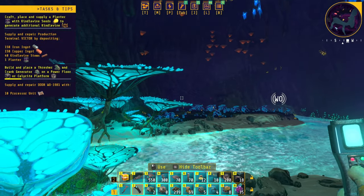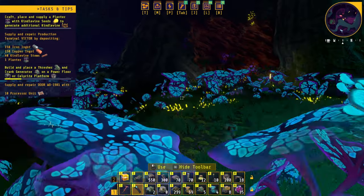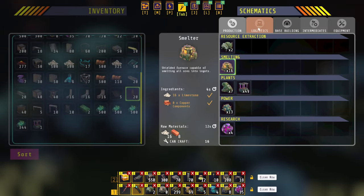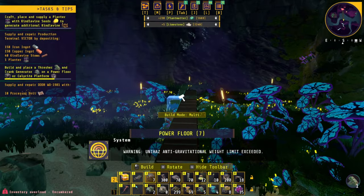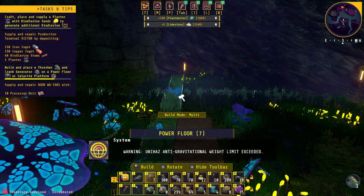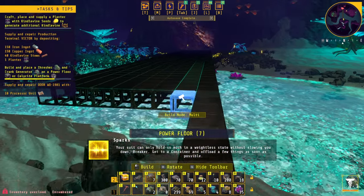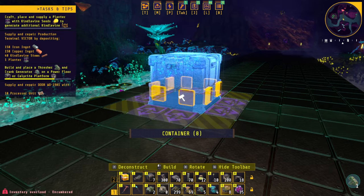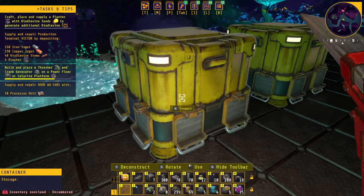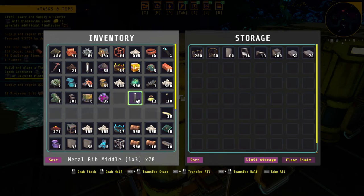Task inbound: planter — supply with seeds to rapidly reproduce fully grown flora, electric power required. We need to place some foundations first. I was thinking there's some iron and some copper so maybe we need to place a platform. The best way to do this is to make these power floors. Warning: suit has anti-gravitational weight limit exceeded — get to a container and offload a few things as soon as possible. We need to build a container.